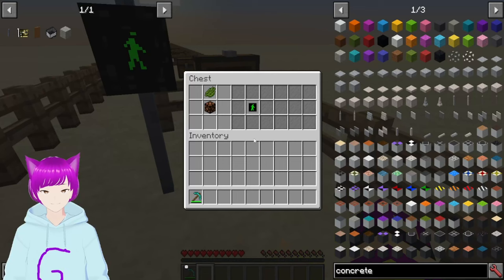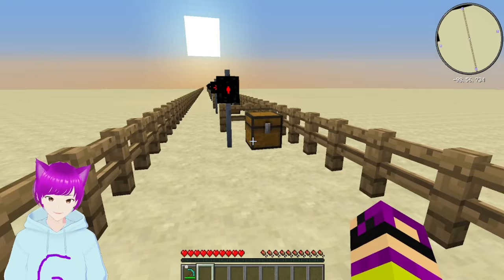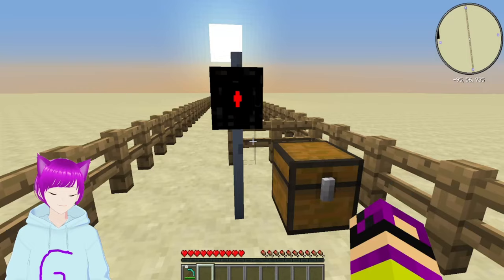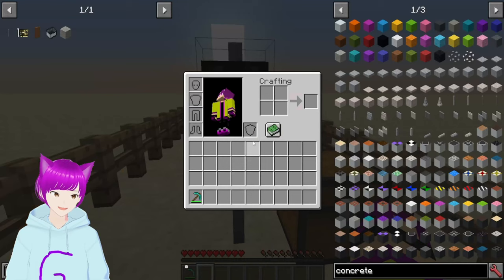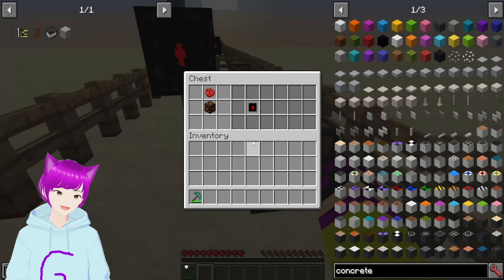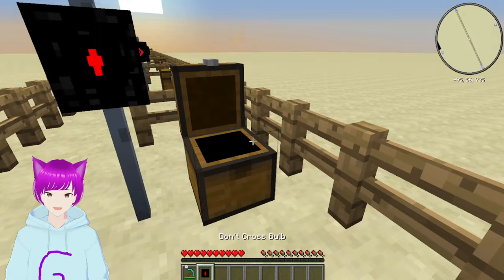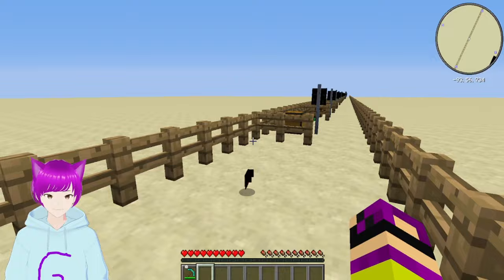Next we have the pedestrian cross bulb — this lets pedestrians know it's safe to go. To craft this, use a redstone lamp with a green dye on top of the lamp, and that gives you the cross bulb. Next we have the don't cross bulb — this indicates it's not safe for pedestrians to cross. To craft it, use a redstone lamp and a red dye, which gives you the don't cross bulb — very useful if you're planning pedestrian crossings.